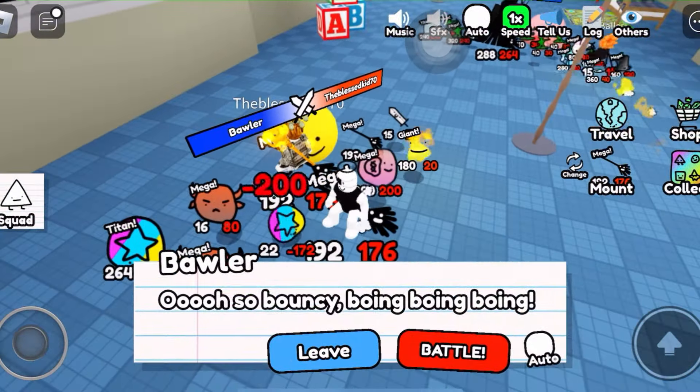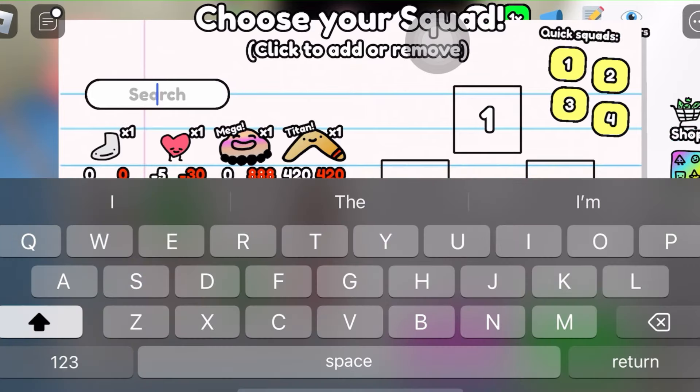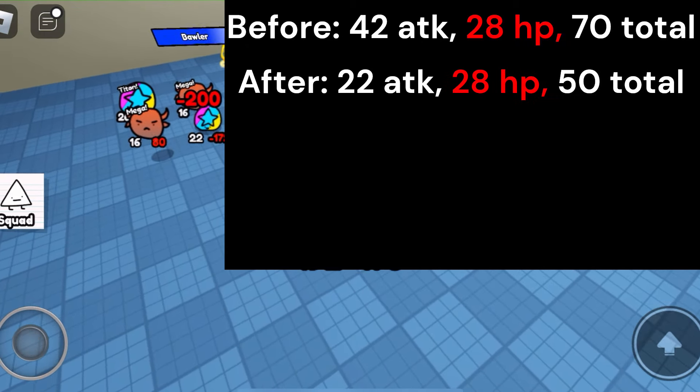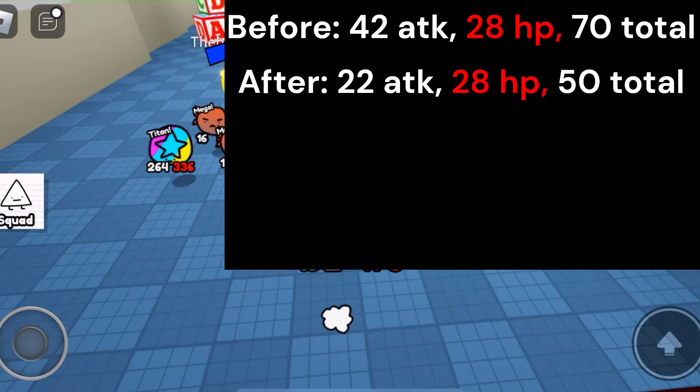Lastly, two doodles got nerfed. Ball used to be more offensive. Before the update, Ball in its base form had 42 attack and 28 health, which is 70 in total. However, it is now 22 in attack and still 28 in health, but that is a significant decrease. It now has 50 in total.